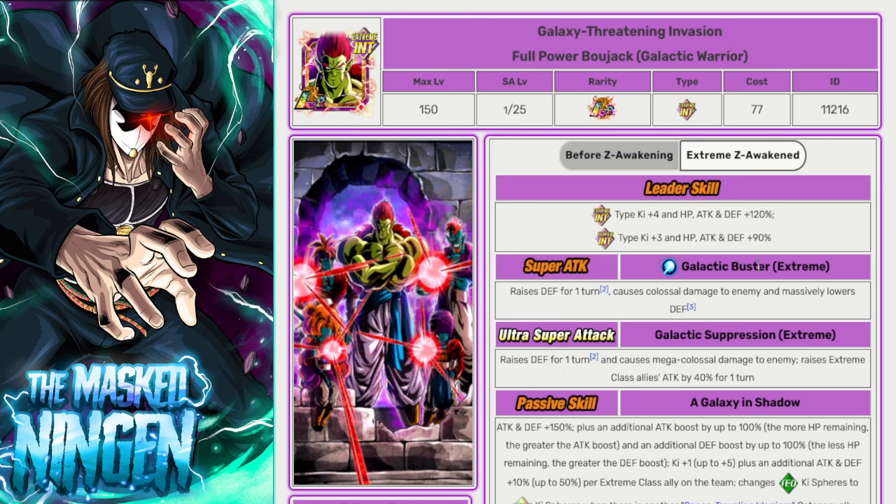LR Bojack leads extreme INT types for 4 Ki and HP/ATK/DEF 120% — considerably lower than other leader skills, but you can very easily build a full extreme INT team with him. Regardless of whether you use him as leader, he can be a very good option on the team. He gets extra buffs per extreme ally, and if there's a space traveling warrior ally in the same turn he creates rainbow orbs, which can help bridge Ki gaps for everyone on the rotation. He's a last-resort leader but a solid addition, especially if you have other space traveling warriors.